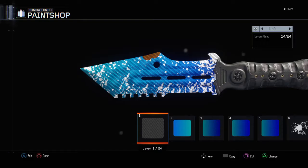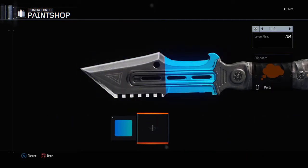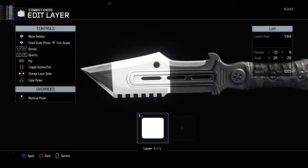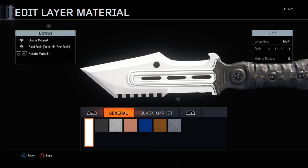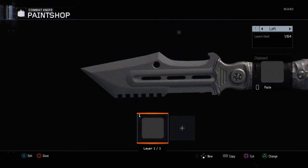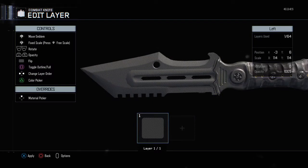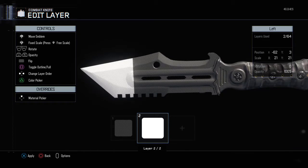So I'd rather you guys follow me on this one. What I'm gonna do is delete all of this, and then first you're gonna want to make a big square. Then you're gonna go to the material picker, go to the carbon one, copy it, then switch to the other side and paste. Then for your fade you're going to want to get another square.